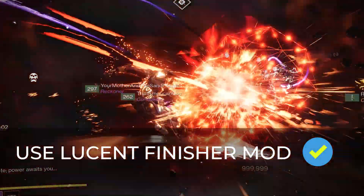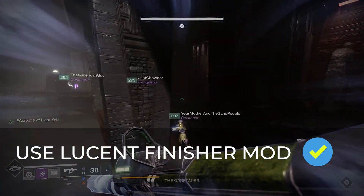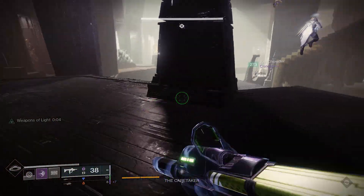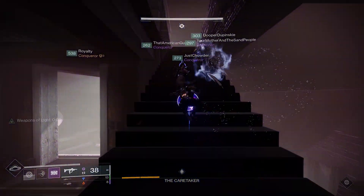I recommend using the loot and finisher mod to finish those champions and get heavy ammo for yourself — this will also be helpful for your teammates. Once the damage phase is over, before going to the next floor, grab all the heavy that should be lying around and be ready for the next phase.